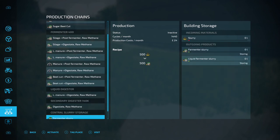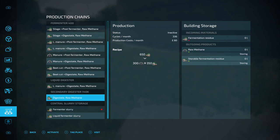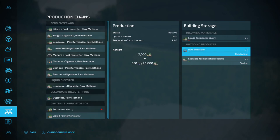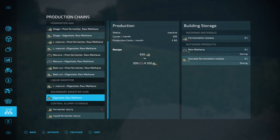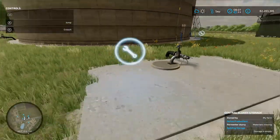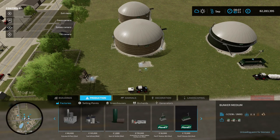Coming down to the central storage for slurry — we're putting slurry in obviously. We click on that one, then we've got the liquid digester which we'll put onto distributing, and then that's going to go to the secondary digester, which we'll also click onto distributing. There's a lot to this, I must admit.